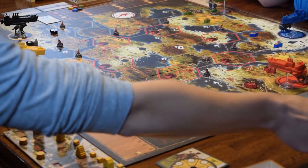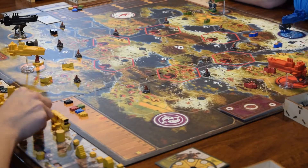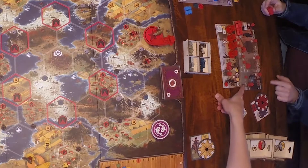Everybody has the same actions on their board, but they're in different orders. All the top actions are ordered differently on everybody's boards, and the bottom actions are all in the same order but cost different amounts for everybody. Going from left to right, the first action is trade.